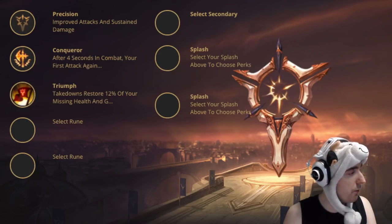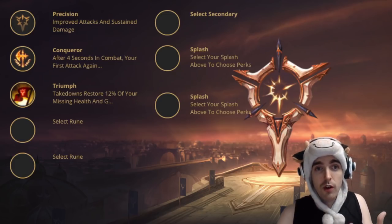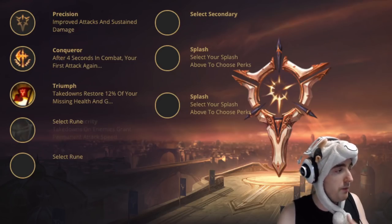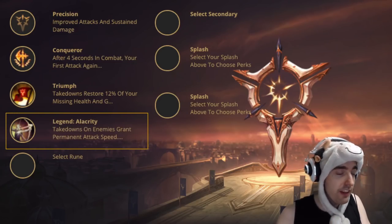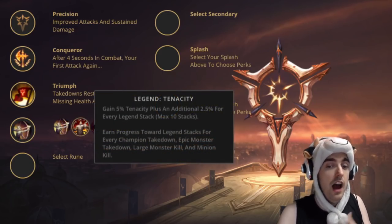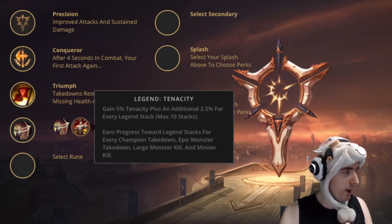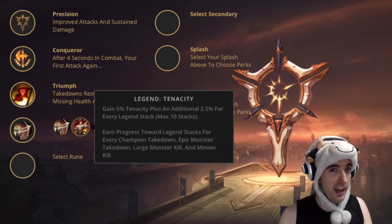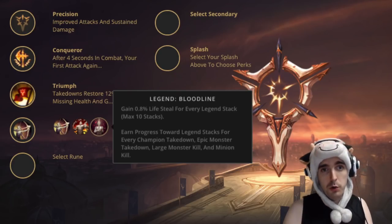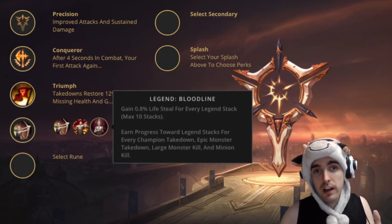Then we have the three Legend Runes, which are actually really good, and you can swap between them. Typically when I'm on autopilot, I grab Alacrity, which gives attack speed — really simple. When they have heavy CC like Kennen and Leona or Gnar, I'll get the Tenacity Rune, but I don't get it very often — I'd rather have the attack speed. When I feel like split pushing and I know I'm not going to buy any lifesteal, I'll get Bloodline. Generally, Alacrity should be your go-to, and if you're anticipating split pushing in the late game, Bloodline is not bad either.